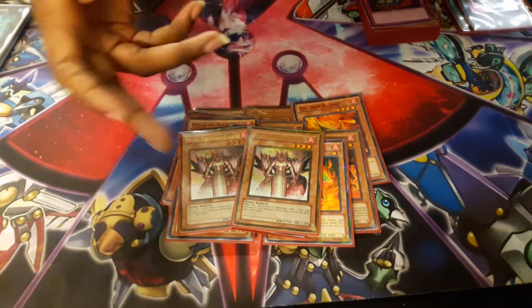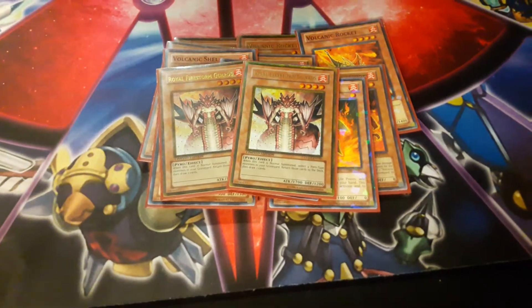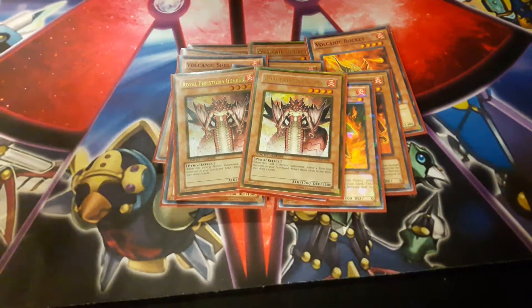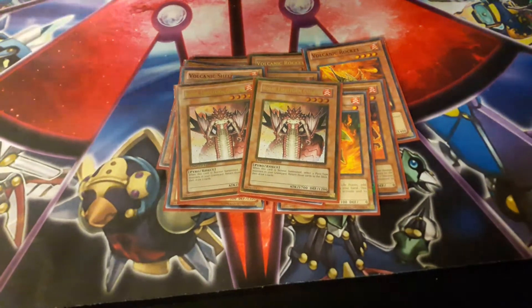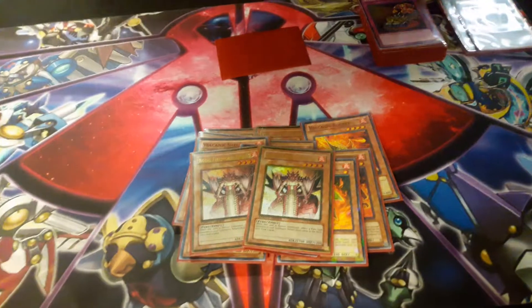Two Royal Storm Firestorm Guards. You Normal Summon it and you send four Pyro Monsters from your graveyard back to your deck, shuffle it, and you get two cards. So it's kind of like a cheap Gusto Emerald, basically.